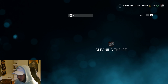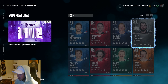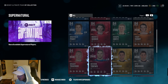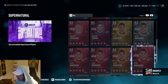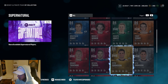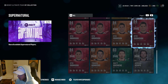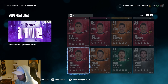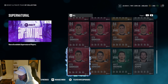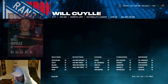We also got some new Supernatural cards. The 84 Drew Dowdy has silver shutdown, 87 speed, 86 acceleration — pretty good. We also got a Stew Grimson card with silver truculence, six foot five. Wait — why did they release so many Stew Grimson cards? There are one, two, three, four, five, six, seven Stew Grimsons — what is going on?